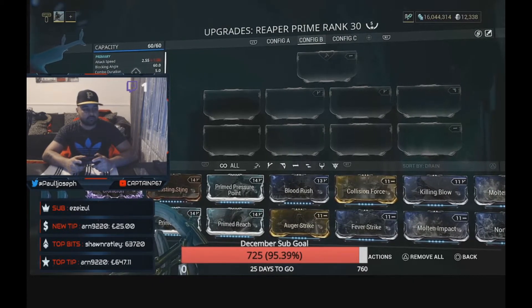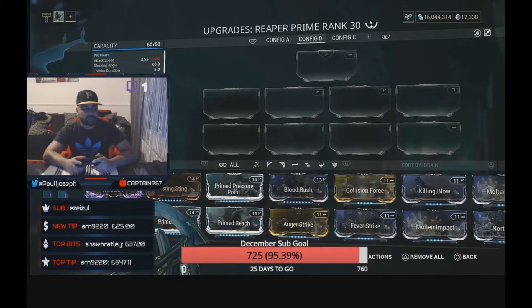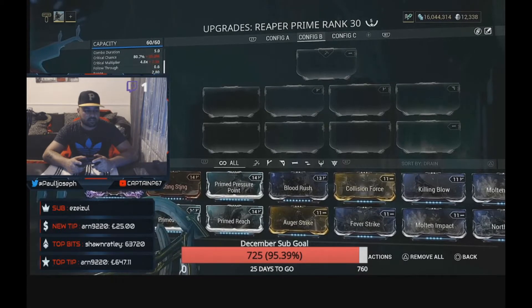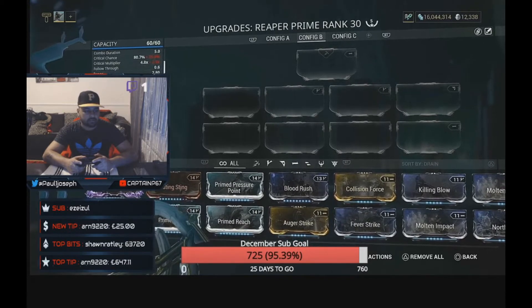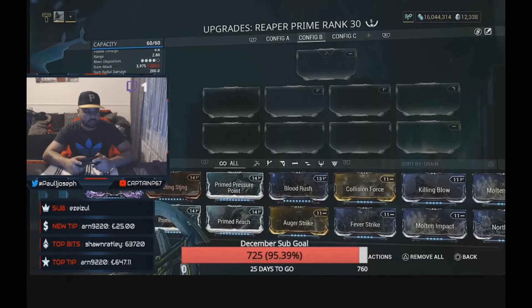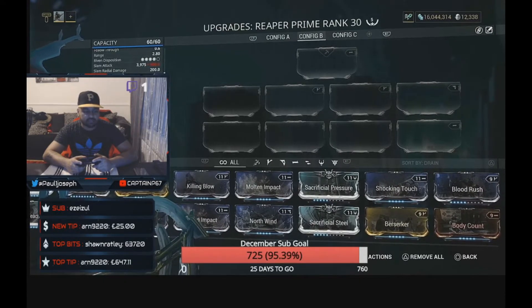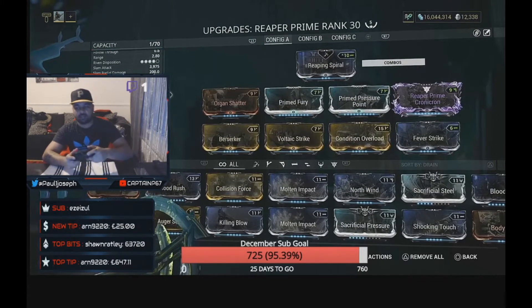The base stats: attack speed is 1.08, blocking angle 60, combo duration 5.0, crit chance is amazing at 35%, crit multiplier is a decent 2.5x, range is 2.8, riven disposition is now 4 which is amazing. Slam attack is 600, slide attack 400, status chance is a great 25% — so you can do a good hybrid build. Impact and puncture are both 30, slash is where it's at at 140. Heavy attack damage is 1200, slam attack 800, slam radial damage 800, slam radius 9.0, wind-up is 1.